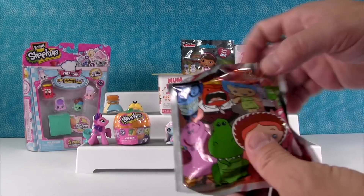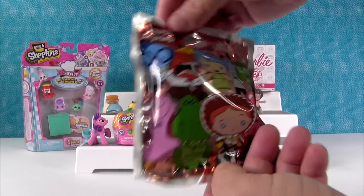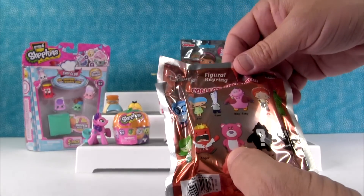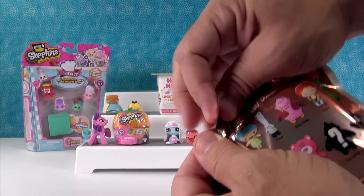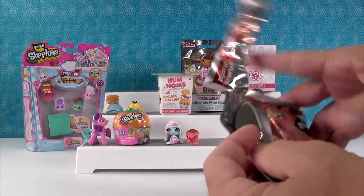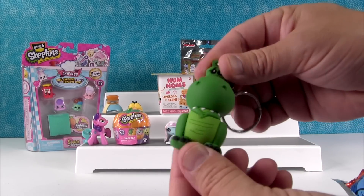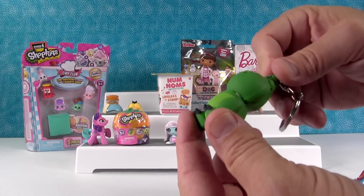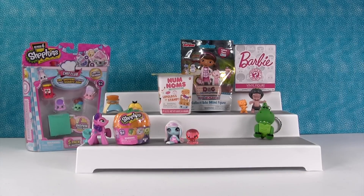I'm going to open this up. It's a Disney key ring, Series 6, which was Inside Out and Toy Story. I'm hoping we get Lotso. I'd really like Rex. Shannon wants Rex. I want Lotso or Sadness. Yay, it's Rex! Hello everybody. I love him. Look at his little hands. He goes, Roar! Very cute, so adorable Rex.